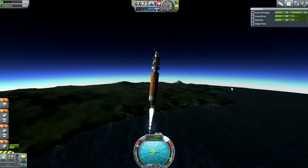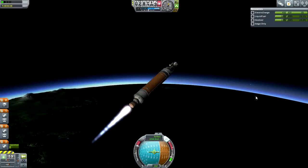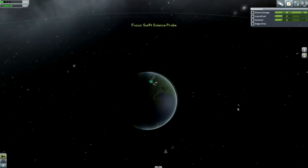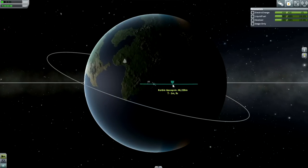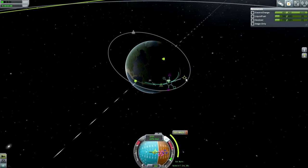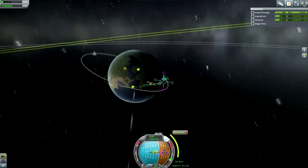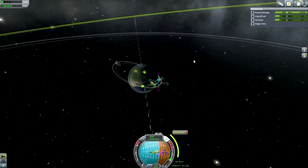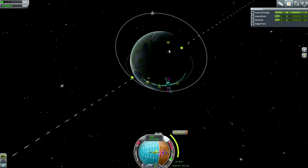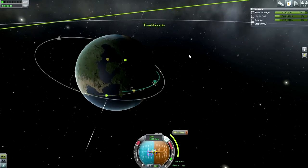Without further ado let's bring this out to the launch pad. It's a relatively cheap launch for us considering the kind of funds we've racked up. We just really want to get the science in order to unlock the technology for docking ports. Going for the pitch maneuver - very smooth so far, no problems. As we get our orbit into shape, we could have done the inclination at the same time. Come to think of it, we could probably do an off-plane maneuver to meet up with Minmus, which means we wouldn't need to correct our inclination at all.